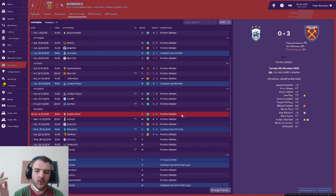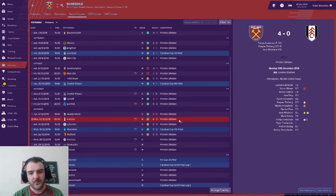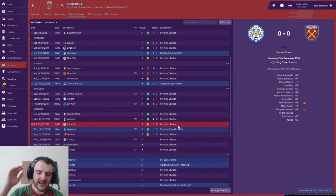Four Premier League games without conceding - how is that possible as West Ham? It all started with a 3-0 win away at Huddersfield with Anderson getting a goal, plus an own goal. Then we demolished Fulham 4-0 with Anderson getting a couple and Casper Dolberg getting one just before half time.